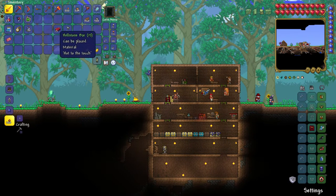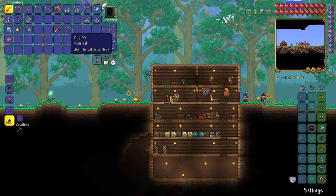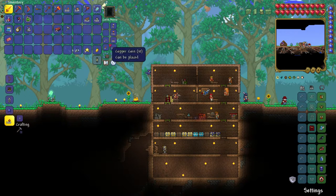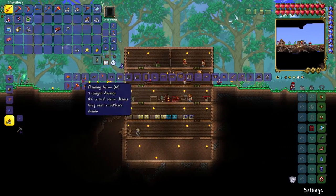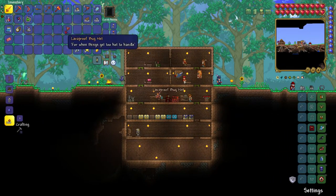Once you have 15 bars you are going to be able to make a lava-proof bug net. You just have to go to your anvil and then convert them into a lava-proof bug net.